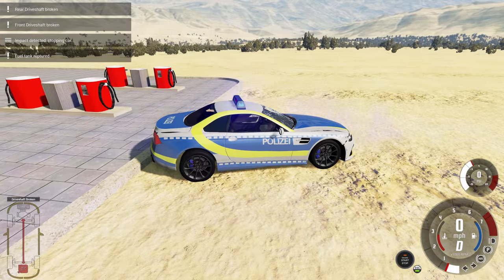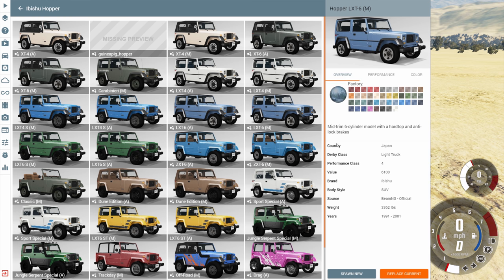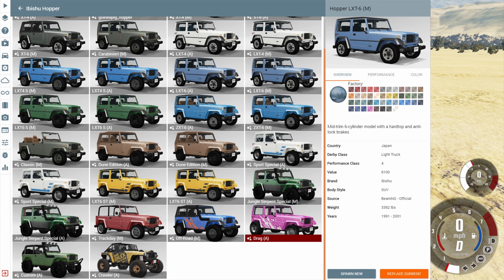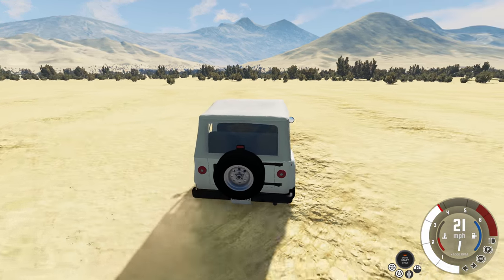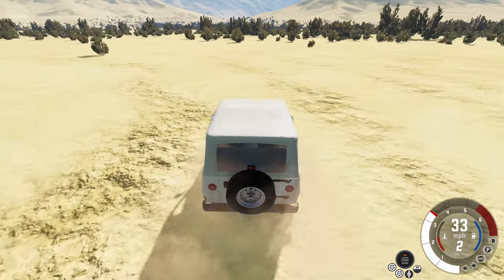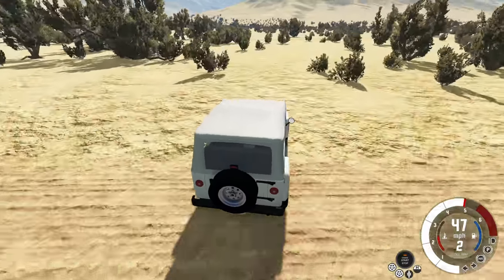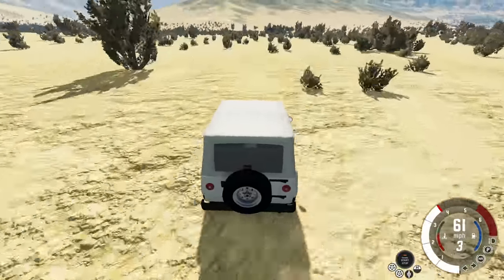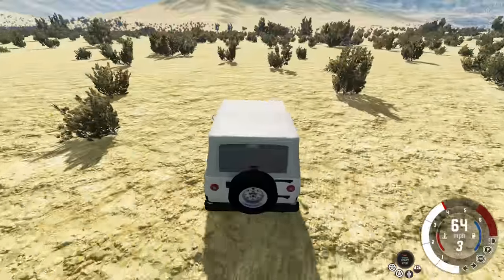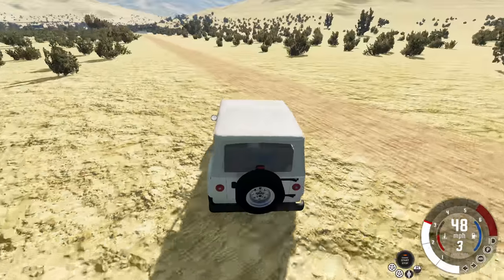That completely destroyed the police car. Let's go ahead and grab a different car — how about an Ibishu Hopper for some off-roading; we'll get the sports special. Now we're going to try to find our way onto another military base. This one doesn't have hangars for planes but it does have some other buildings we could peek at. We could easily get there by just following the dirt roads, and that works because there's the entrance right there — I lined up perfectly with where I thought it was.